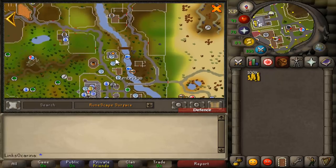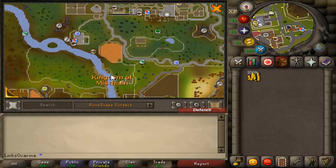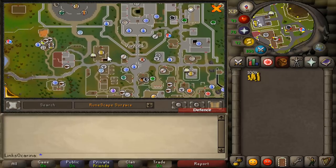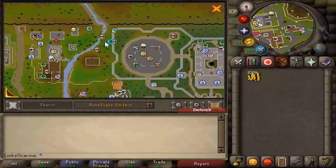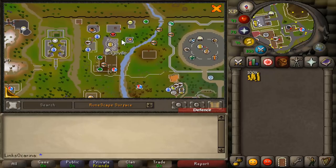You're going to want to run up, go over the bridge, walk up here, go around the back of this field. You'll head into Varrock, walk through Varrock Square, go past the GE, walk past here, up here, and over into Edgeville. And this is where you want to be to start off with.